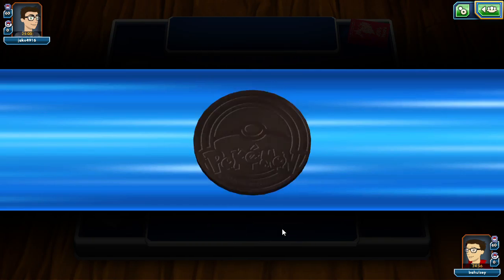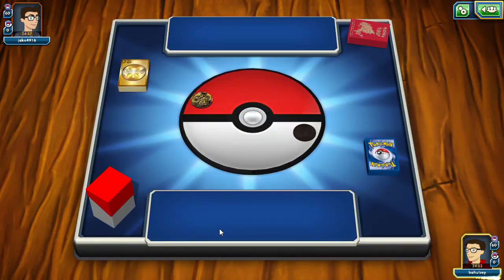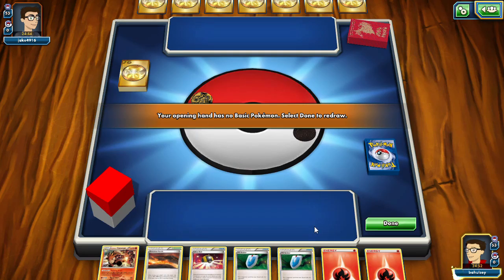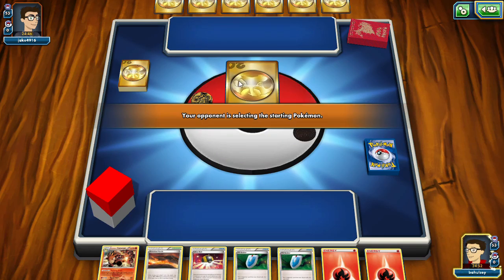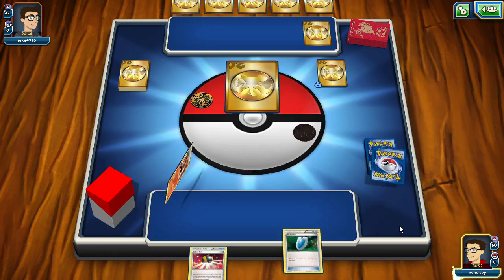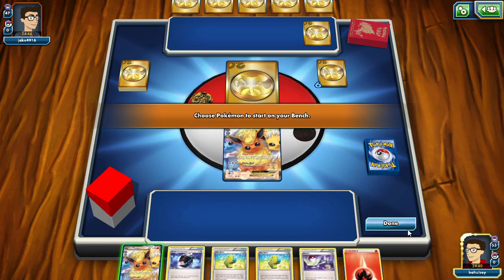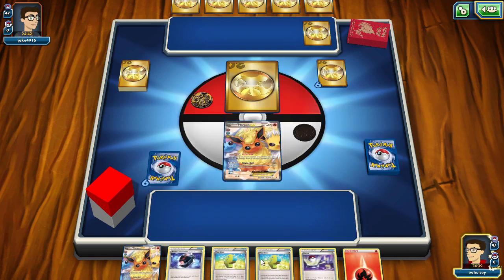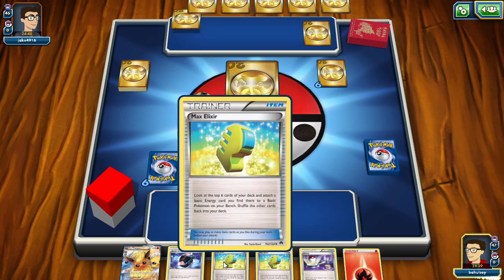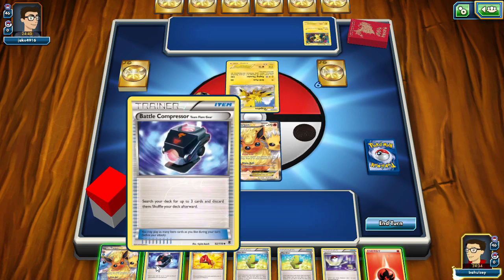Tails — maybe we see Raikou. We won the coin flip so we will go first. I'm thinking we'll see Raikou, Magnezone, something along those lines. We had no basic Pokemon so we will have to reshuffle and draw seven new cards. They will probably draw an extra card. They put one Pokemon on their bench. Let's redraw — we do draw into two Flareons. We'll just put down one Flareon for now. We also see a Zapdos and a Helioptile. We drew a starting Startling Megaphone, not what we wanted.